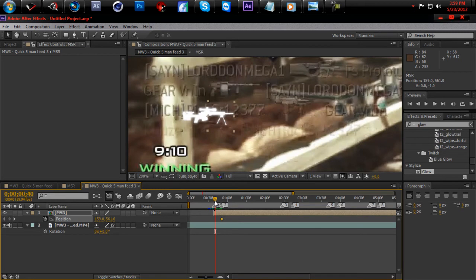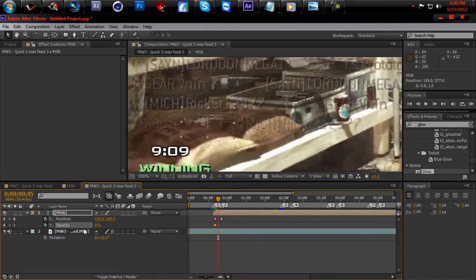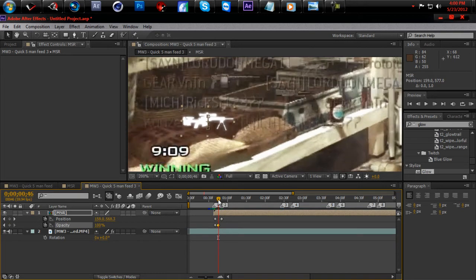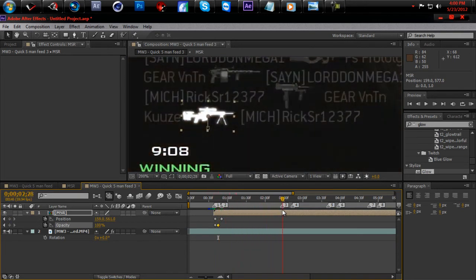Back to the marker where the kill feed starts fading in — hit T for opacity, bring it down to zero, hit a keyframe, then hit U to look at all your keyframes and bring it back up to 100. Move it halfway and now go to the second part where you get the second kill.